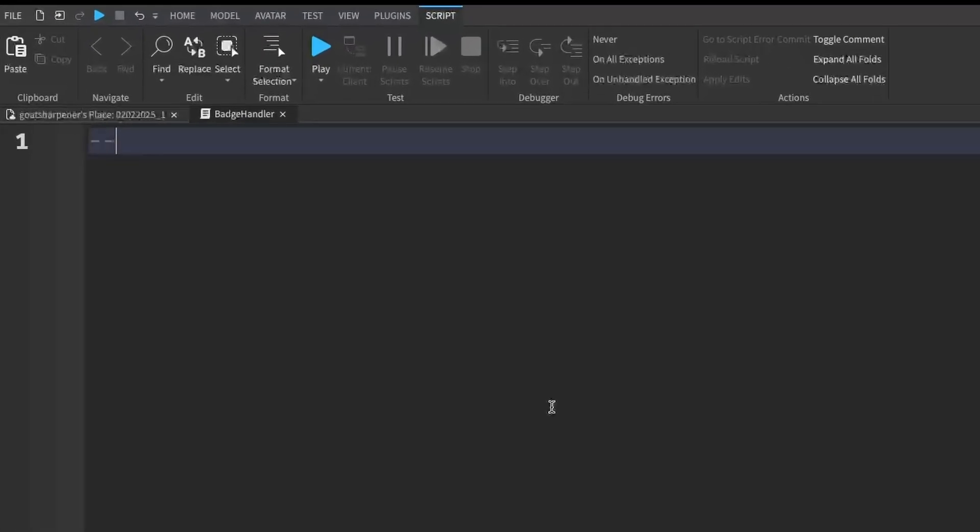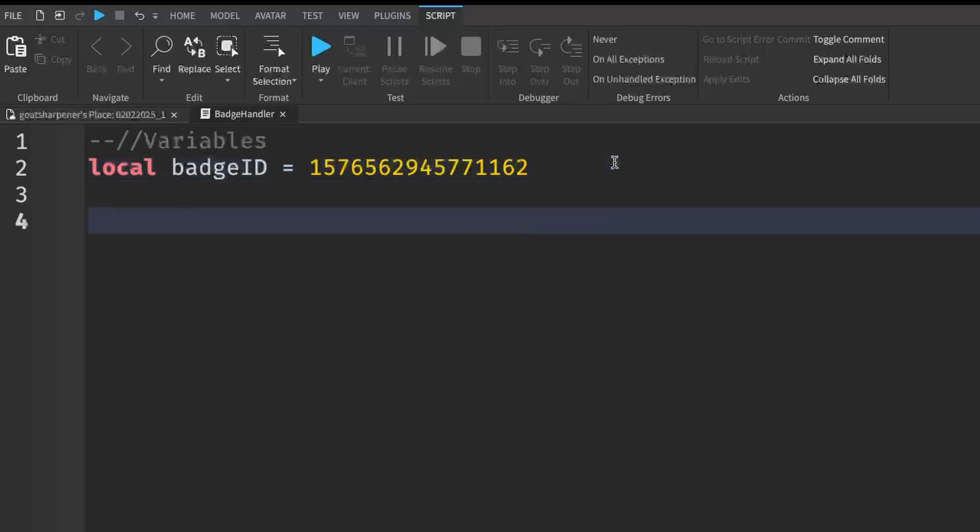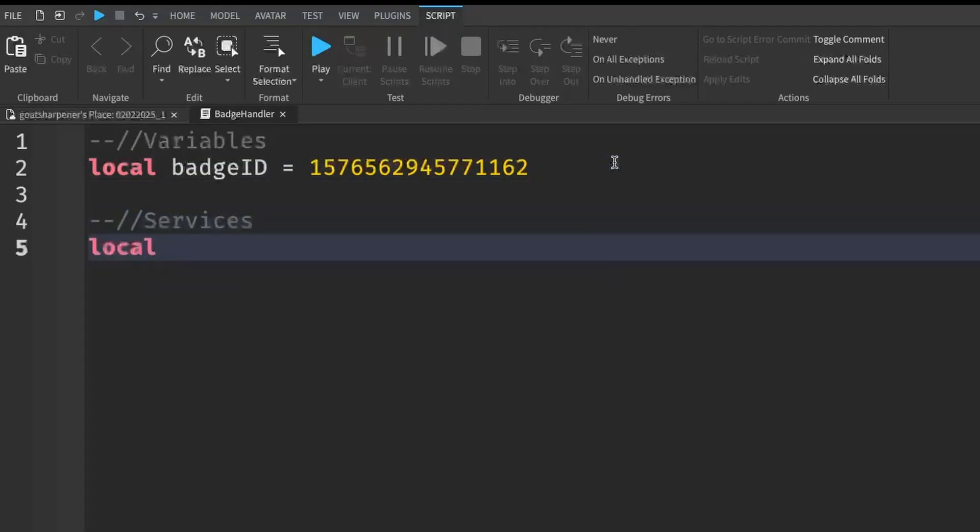First we'll start with some variables. Write: local badgeId = and then paste in your badge ID that you copied just moments ago. It should be a really long string of numbers — obviously yours will be different depending on your badge. After that, go down two lines.